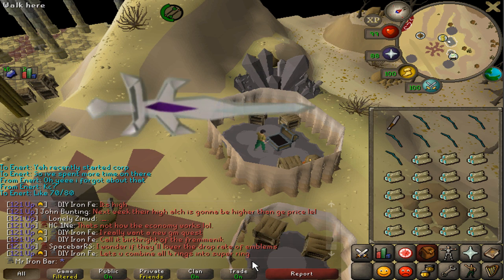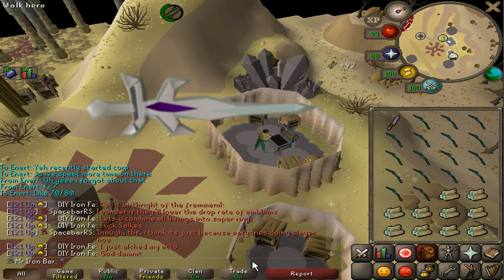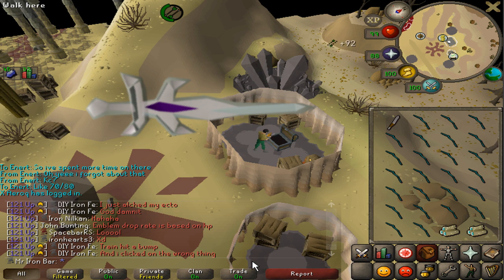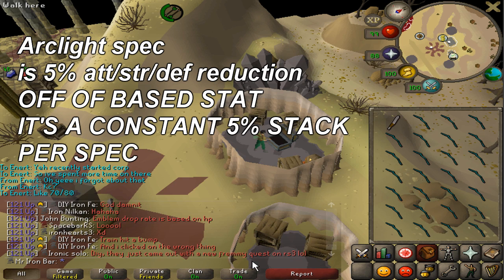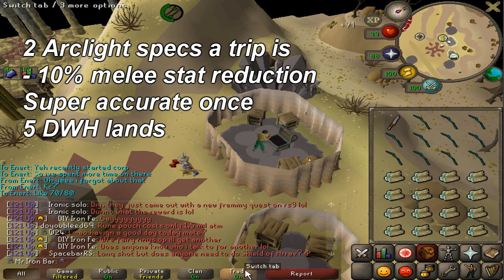Now let's contrast the Bandos Godsword stat reduction to that of the Arclight's stat reduction against Corporal Beast. After 5 Dragon Warhammer specs, the Arclight spec will basically almost never miss — maybe 5% of the time, which is very little. The Arclight spec uses 50% of your special attack energy, meaning you can do it twice per teleport. Even 1 damage hit will always lower Corporal Beast's defense, attack, and strength by a total of 5% of its maximum stats. It's always based off the base stat of Corporal Beast, so it's always 5% no matter what.